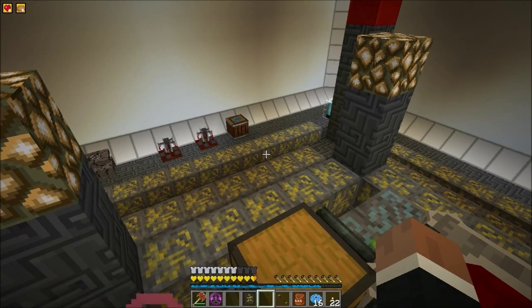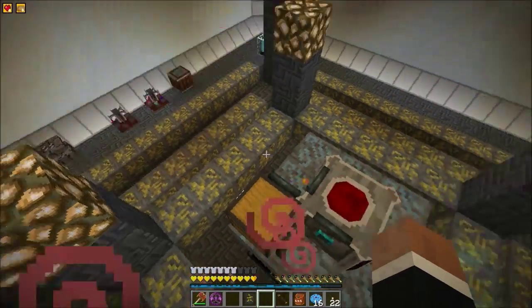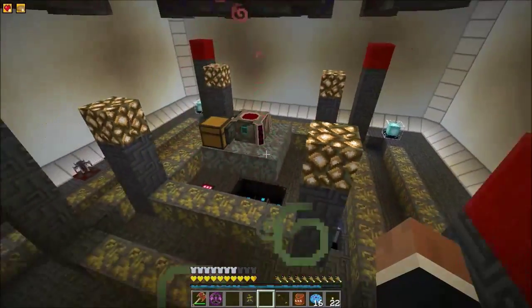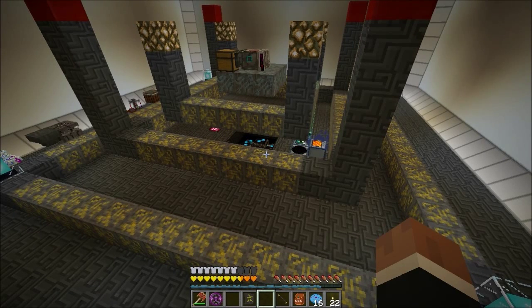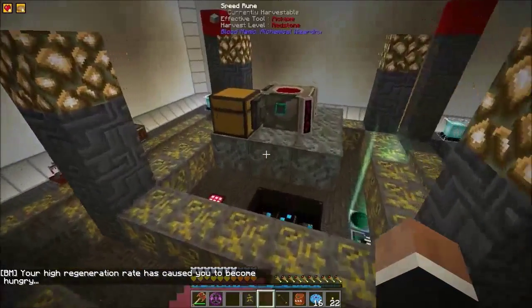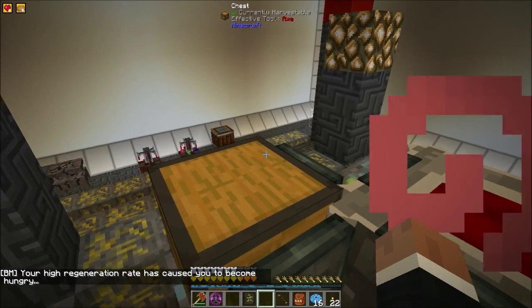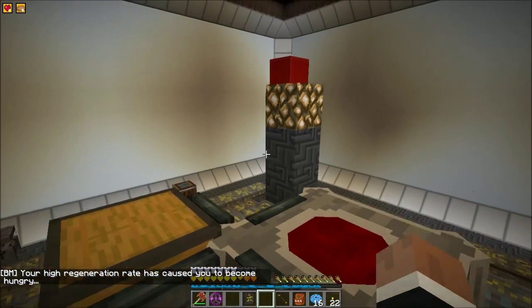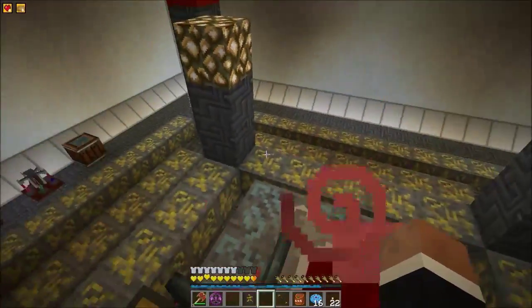Hello, Akko here again, welcome to Feed the Beast Infinity. Today we are going to make a tier 6 altar and tier 6 orb for Blood Magic. I was asked to do this as a tutorial type video a couple of episodes back. I'm going to do it in this episode - if it's not clear enough please let me know in the comments and I will do a separate tutorial video. I'm going to keep it nice and clean, focus purely on getting the tier 6 thing done. The first thing you need to get to tier 6 is you need a tier 5.